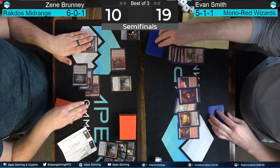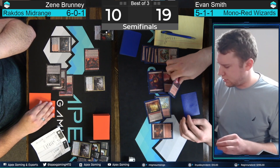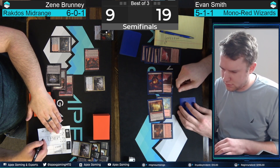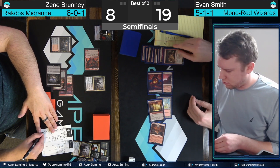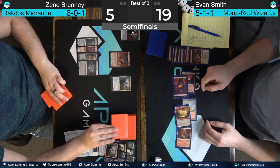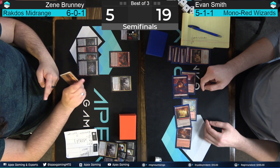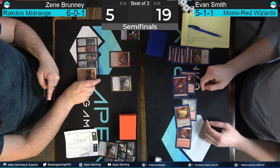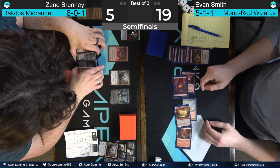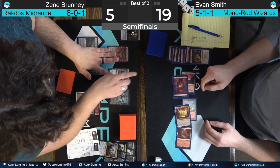Evan Smith may be getting punished for not taking the more aggressive start, aiming burn spells at the face line. Though Ramunap Ruins is a pretty good draw here. This is gonna deal two damage from sacrificing the land, and then we have a Skewer of the Critics — so we can play at sorcery speed — and we have the option to kill either creature or go face. We're going face thanks to Ramunap Ruins. We have a race upstairs. Bruni at five now — that Ramunap Ruins can get him to three — and so one more burn spell can end this game. Bruni really wants to find a Shieldred here and start getting some life. With a fifth land, can immediately gain two life with one of those blood tokens.